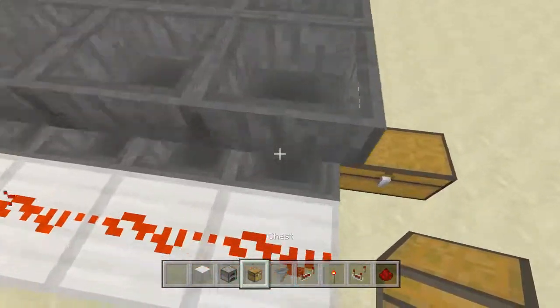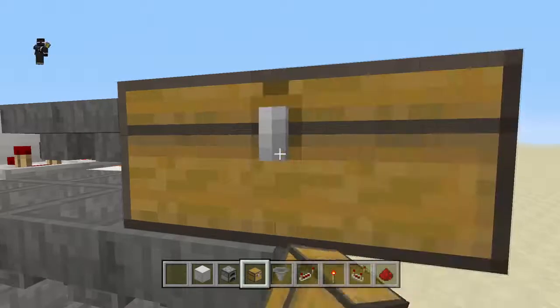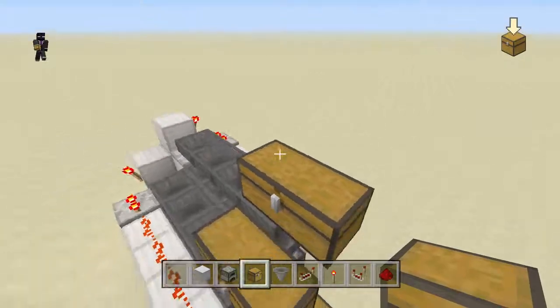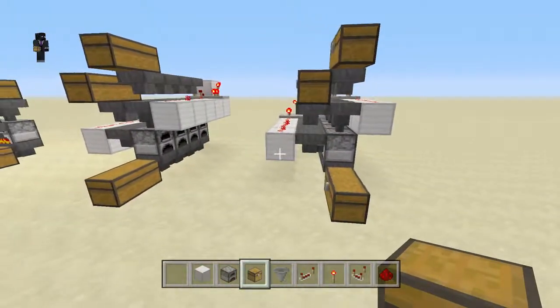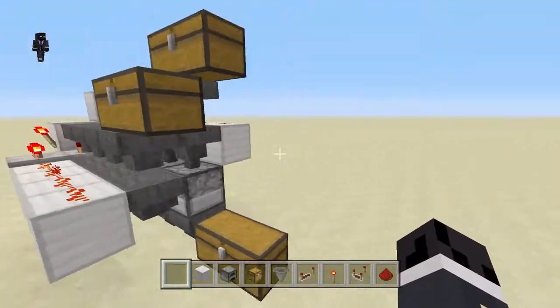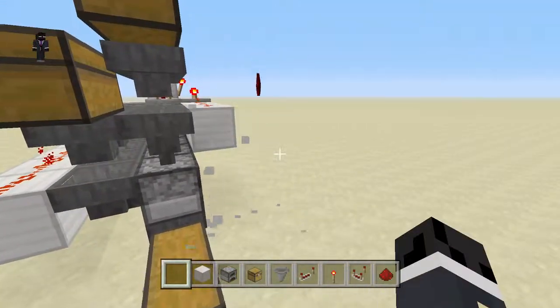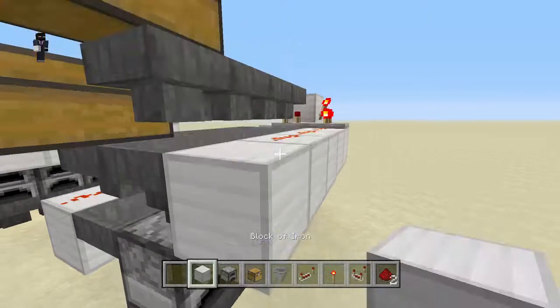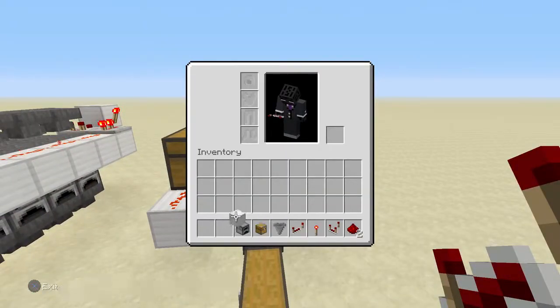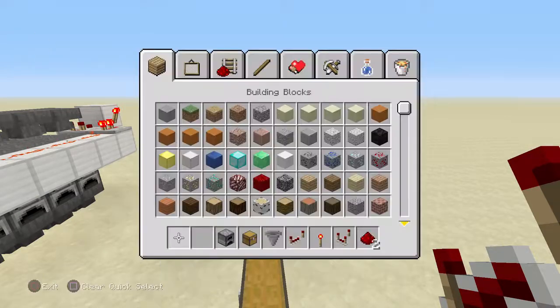The final touch is just to place down your chests — I'm making them double chests but they don't have to be. And that's your entire simple furnace smeltery system, all done and dusted — just don't punch it like that!